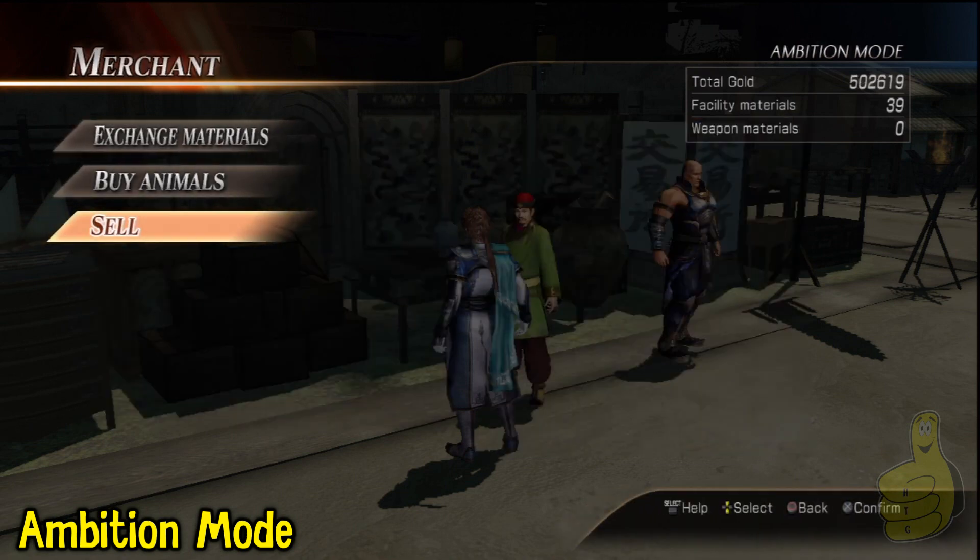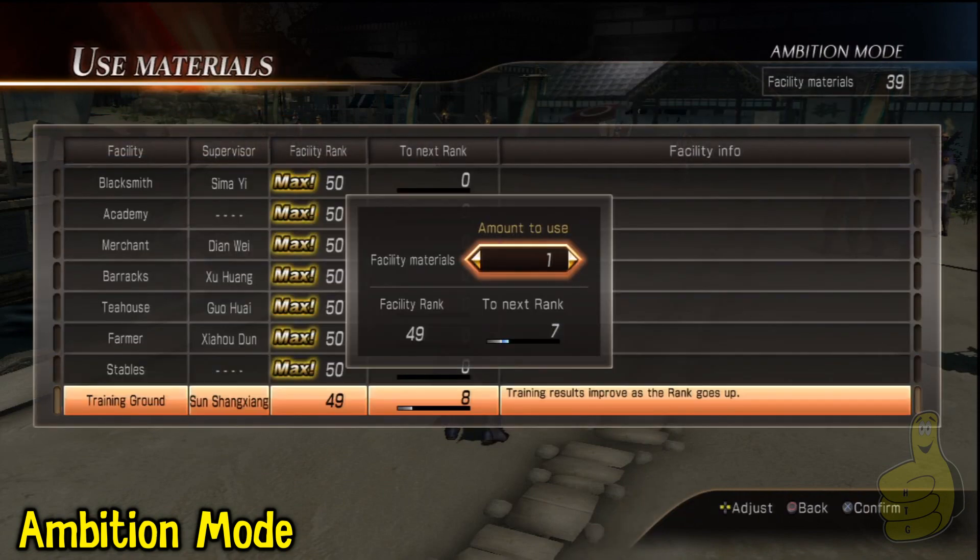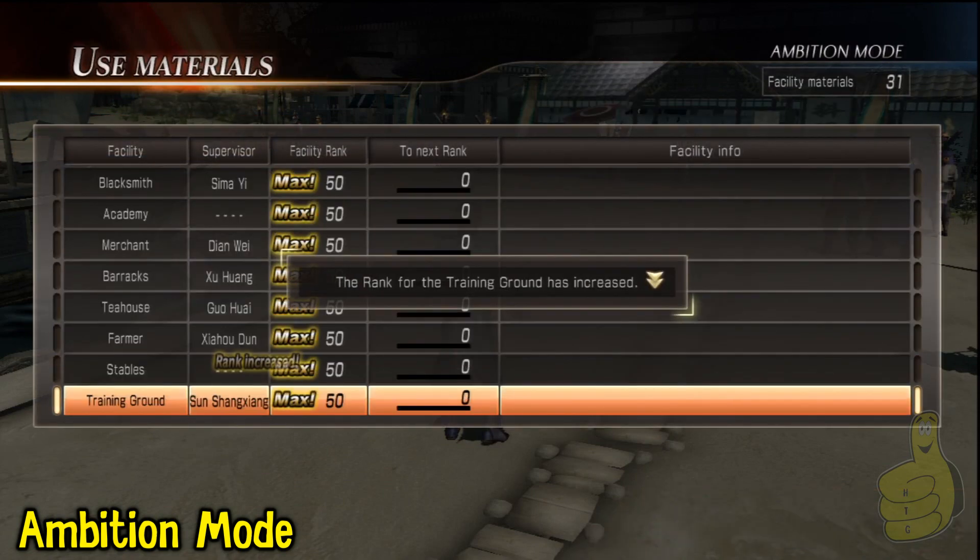The golden panda — you get that for getting the emperor to visit, just in case you're wondering. That's all in another video we've posted. And here it is, maxed out — boom.